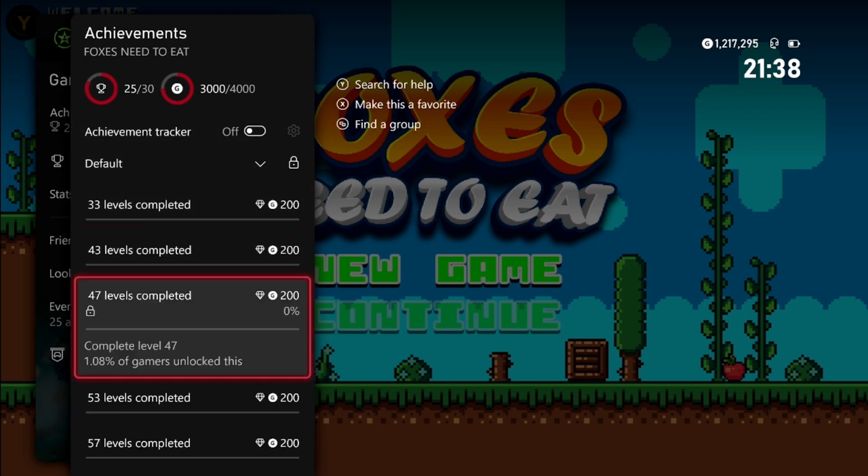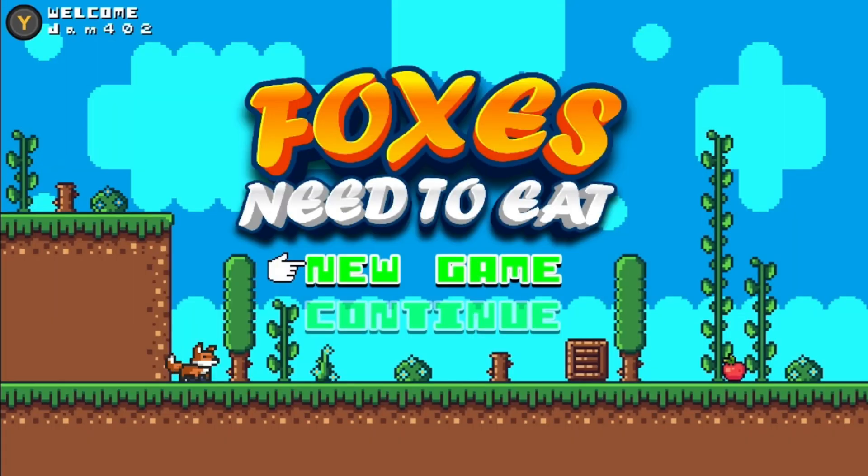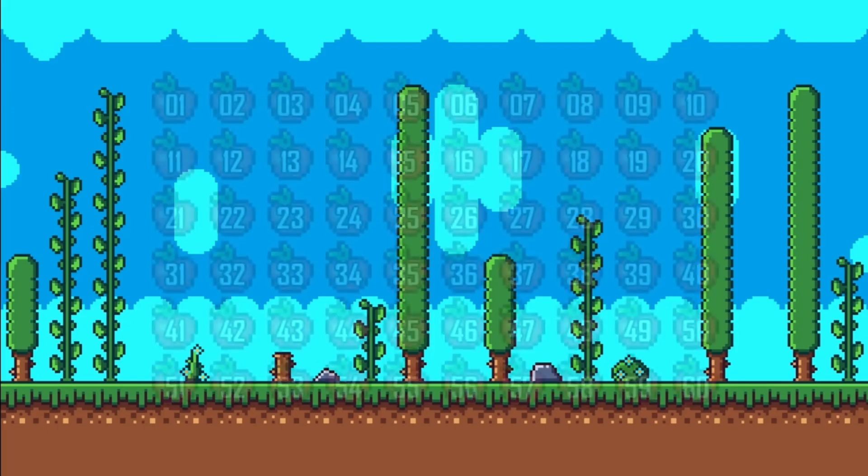All we have to do is beat levels 33, 43, 47, 53, and 57. It's pretty simple and you can get it done super quick. From the main menu, if you don't have the continue option to select any level, press left bumper A, right bumper A really quickly and it'll unlock all the levels to give you that option.